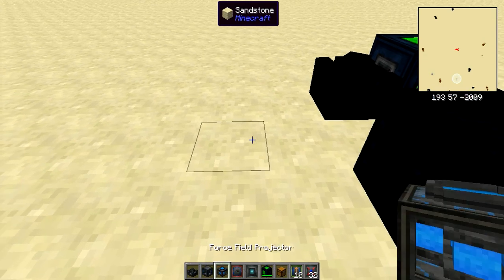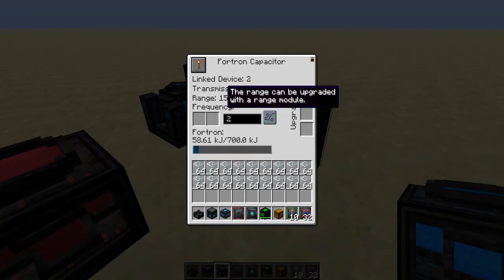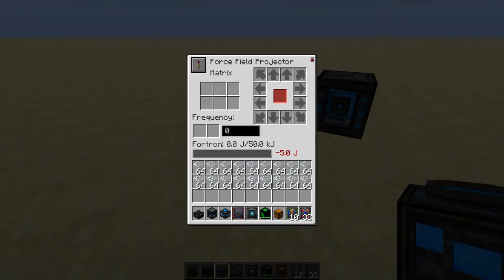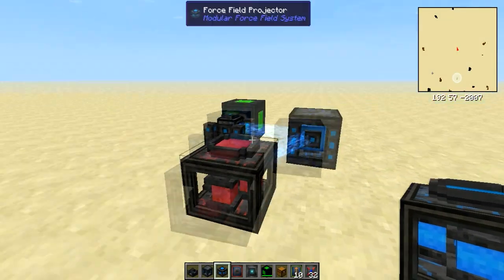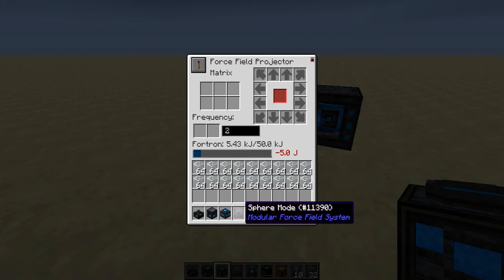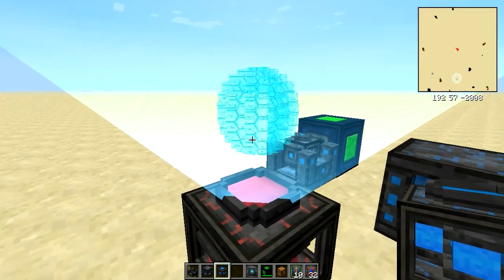Then place down your Force Field Projector anywhere near this machine. It has a basic range of 15, so you can have it up to 15 blocks from the machine. The interface looks complicated but it isn't bad once you know how it works. Set the frequency to the same number you preset in the other machines, then put your Sphere Mode Module into the red slot in the middle, and this amazing display will pop up showing the sphere.